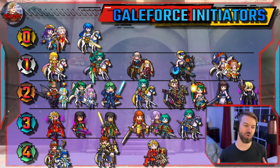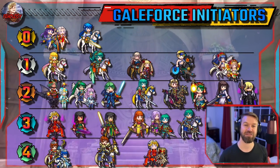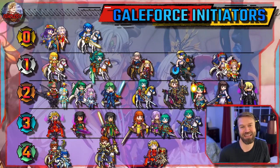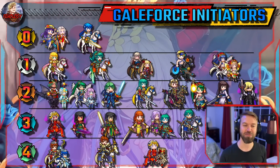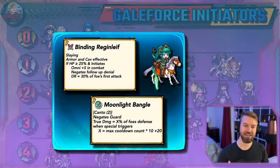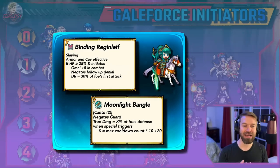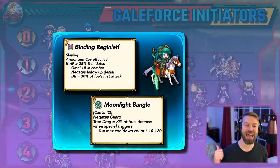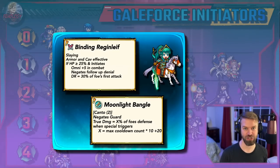We're going to skip over Ninja Corrin — she's obviously amazing and I've got a highlight reel to show you there. Summer Dimitri is really good. But I want to talk about Brave Erika, because I forget how good this unit is. She has Slaying, Armor and Cav effective, Damage Reduction, half NFU, half Tempo, True Damage, and Canto. This unit has everything.